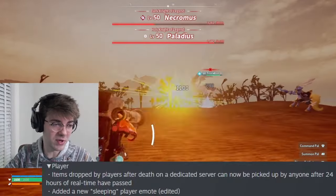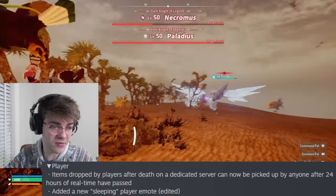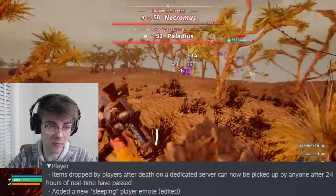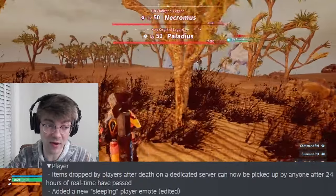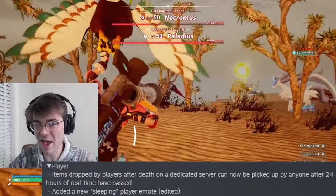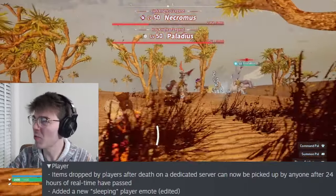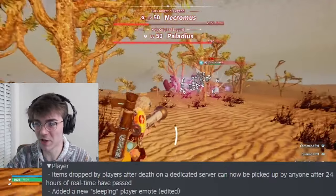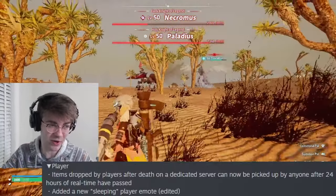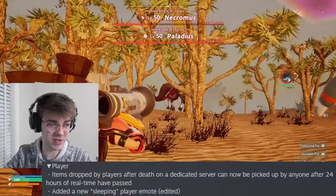Player update: items dropped by players after death on a dedicated server can now be picked up by anyone 24 hours after the real time has passed. That's good to get rid of the X's on the map, but I'm not seeing much PvP implication yet - I want to be hurling grenades and launching rockets at people and then taking their stuff, not waiting 24 hours for it. They're also adding a new sleeping player mode.